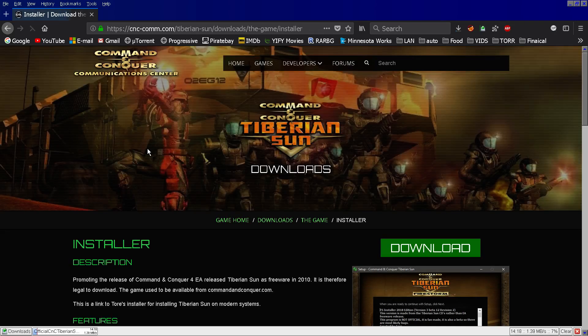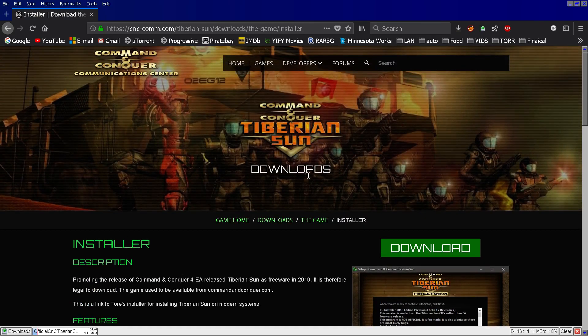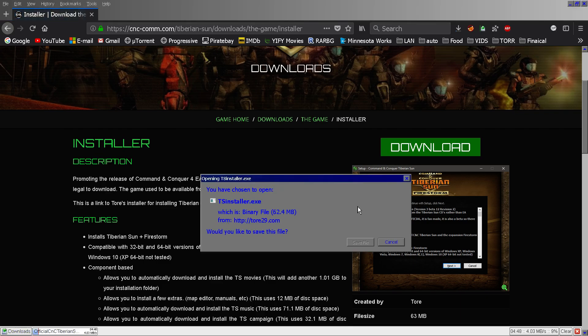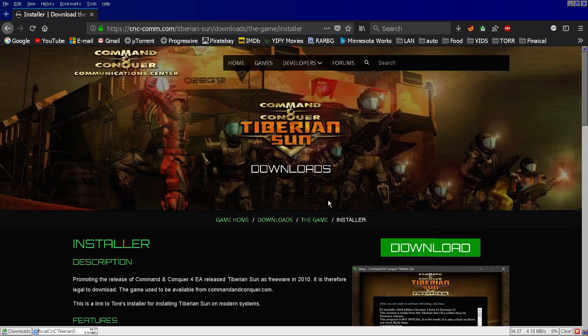I thought it was just right on the Command & Conquer website — cnccom. It looks like there's kind of been an update since I did it. Because when I did it, it was just a zip file to download. But now it looks like there's been new retrofits to play it online. I'll have to try that.